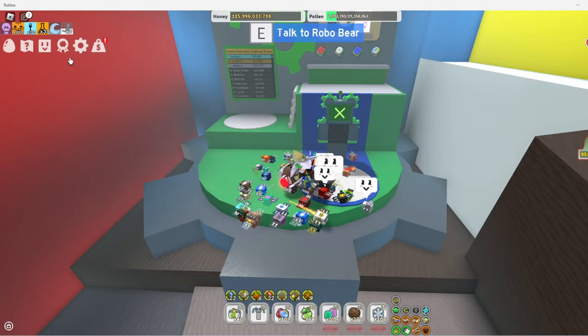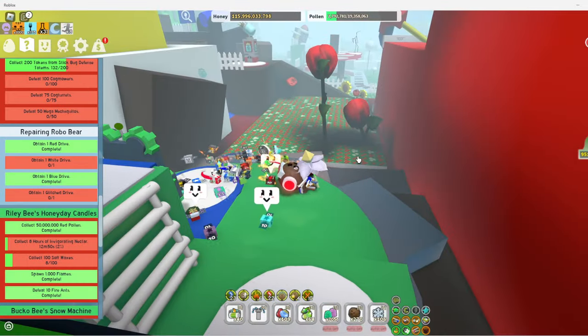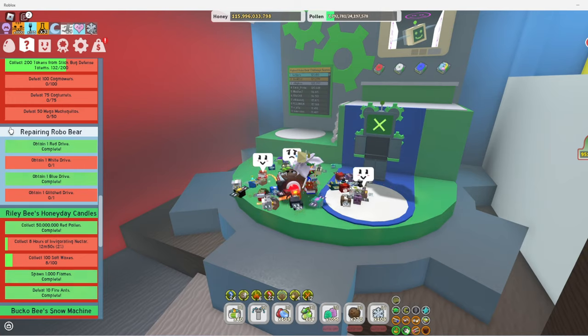Hey guys, today I'm going to show you how you can get Cogs in the Beast Room Simulator. So if you come over to RoboBear, which is by the Rosefield, you'll get this quest to repair him, because it's called Repairing RoboBear.